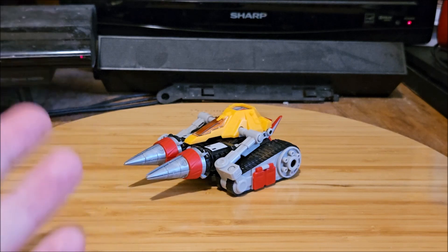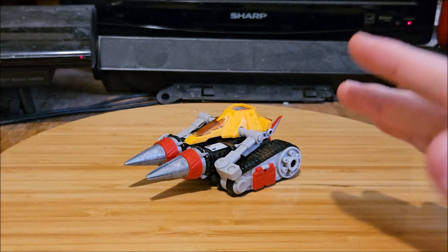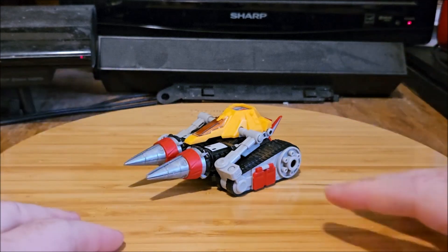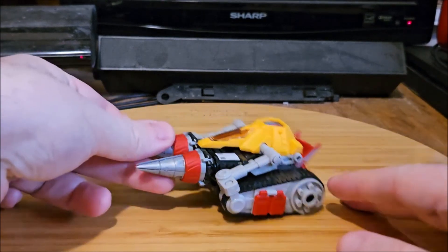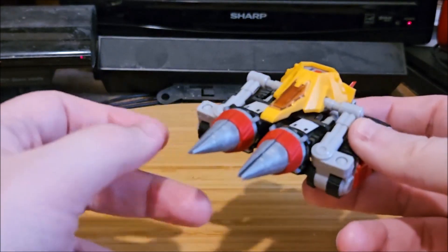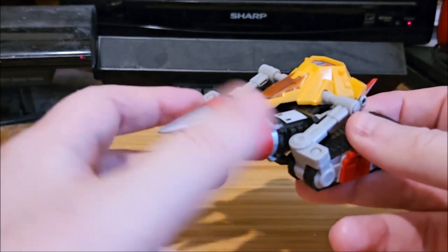So here we are, and there it is. We previously built this in the previous video. Getting on to the figure itself. Buster Boar here is the second vehicle to appear in the SSSS Gridman series — I'm referring to the anime, not the live action that came before it. As we can see, Buster Boar is sort of a tank mech. You can notice the treads on either side, and he's got a pair of drills at the front and the back.